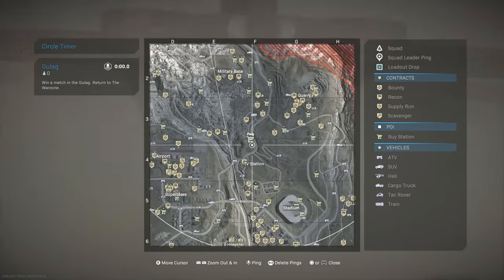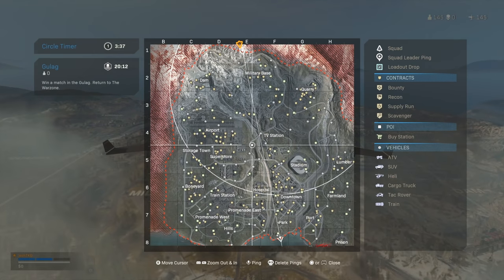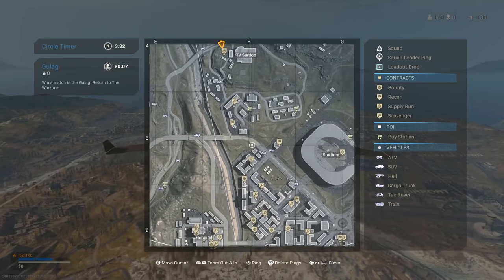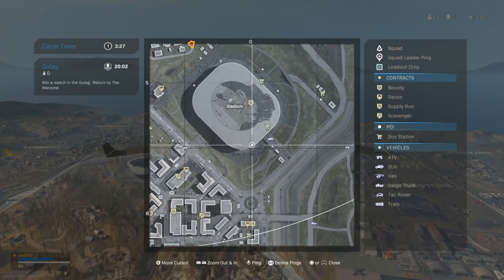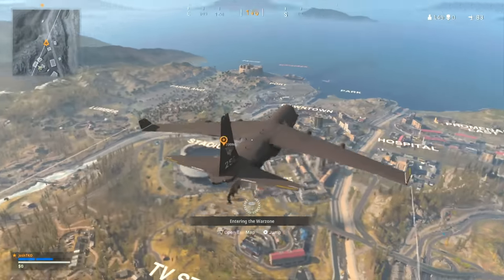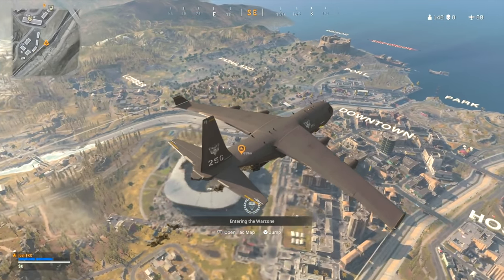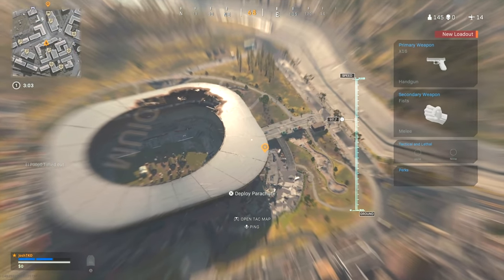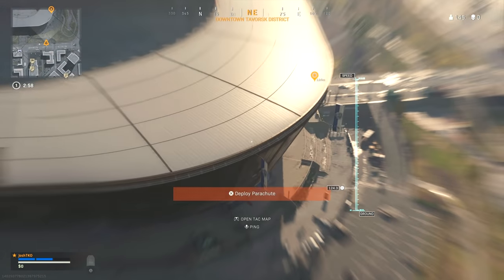Alright, we're dropping into Verdansk today. I don't really know if I want to land downtown. Superstore area — not feeling that either. I used to like landing here if there's a buy station. Maybe we land stadium — go up top to that room that's open now. There's no hoops to jump through to get those three gold chests, which could almost solidify us a loadout off the rip. We're checking out the Z74U today, and also the new execution for Samantha.